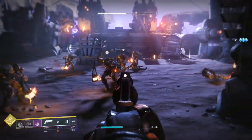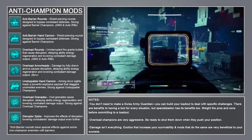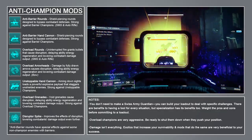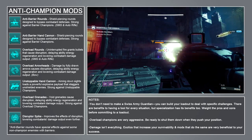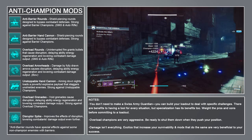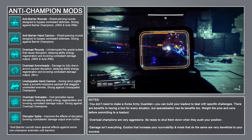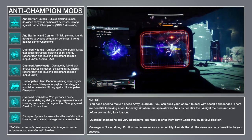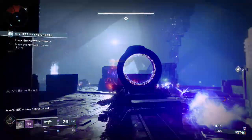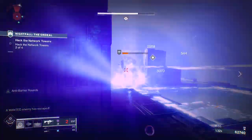Armor mods that augment your abilities for dealing with champions are significantly more limited. We have the chest armor mod, Overload Grenades. For 4 energy, Void Grenades will stagger Overload Champions, allowing you and your teammates to burst them down easily. They also apply a disruption effect, which reduces their damage output and lowers the enemies' ability regen rate. You can improve these effects with the Disruptor Spike mod for an additional 3 energy. Against Unstoppable Champions, we have the Unstoppable Melee mod — for 3 energy, Arc melee abilities stagger unshielded enemies, and I assume will stagger Unstoppable Champions.